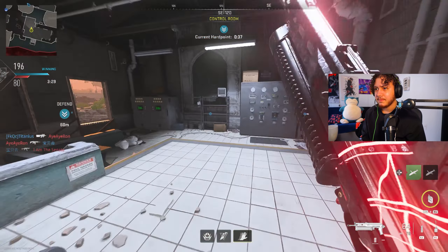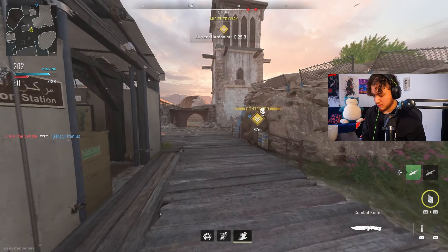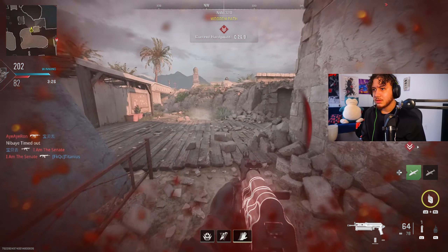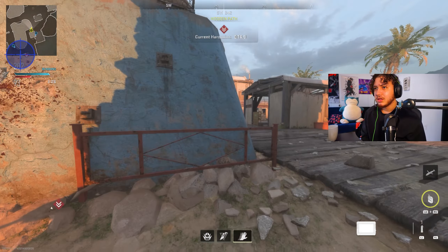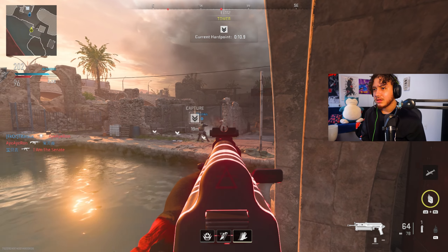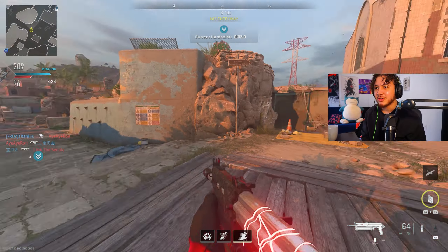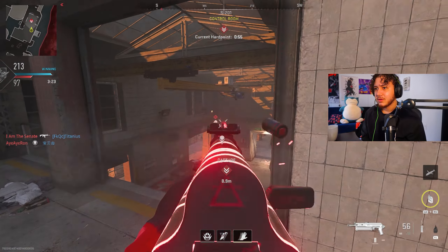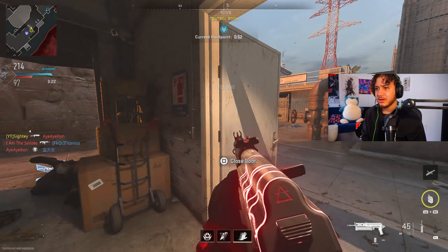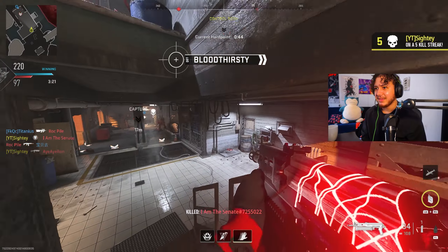They should be spawning on me. They thought they were about to get me — I'm calling in my streaks. I got a cruise missile calling it in right over there. How does a trophy system stop an entire missile? They got to fix that. You don't even get rewarded for your streaks. Let me hold this off here, make sure we keep this point. There we go, absolutely beat him. That little symbol was just crazy.